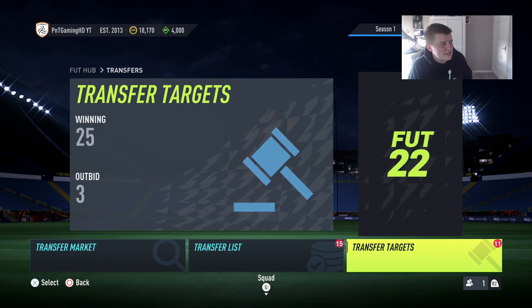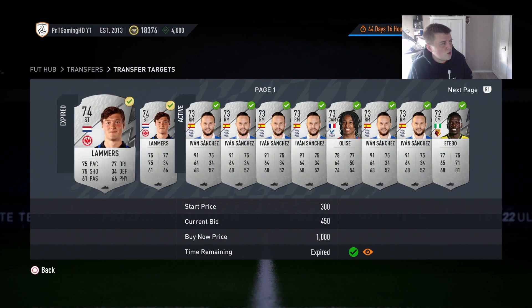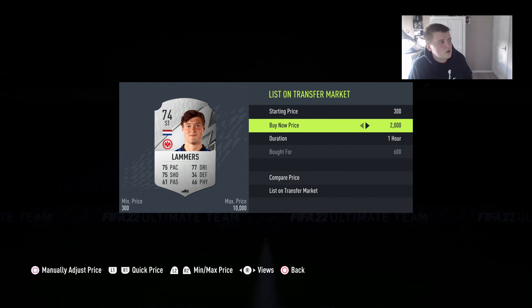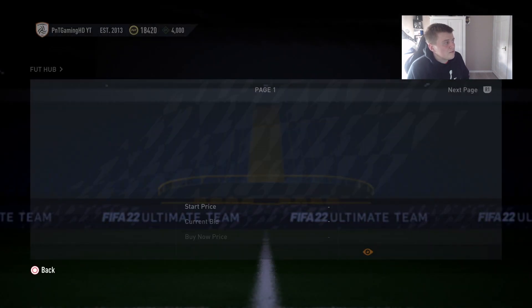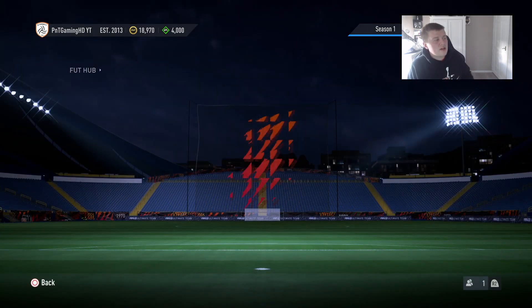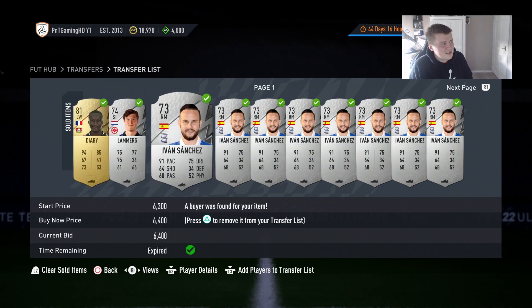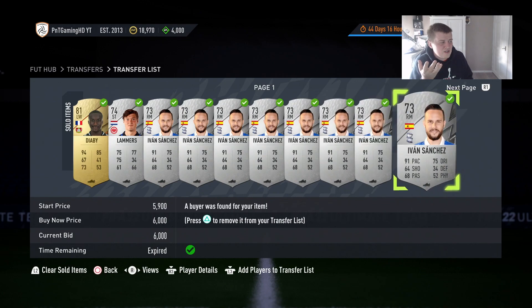Let me quickly sell these Lammers cards and clear everything. I'll show you all the sold items and then check transfer profit to see how well it actually works. I am trying to get better at trading - I'll try some special card trading soon once I have more coins. All of these cards were bought for anywhere between 800 coins and five and a half thousand coins, and I think I made coins on all of them.